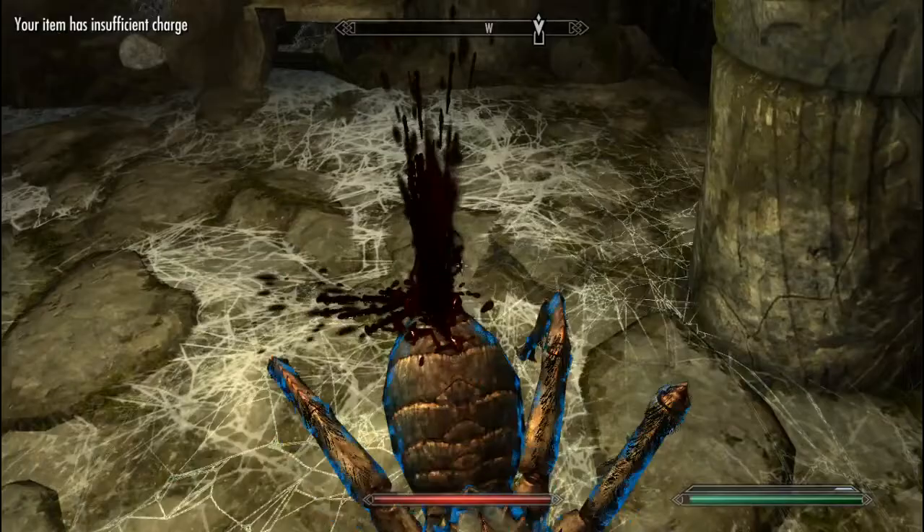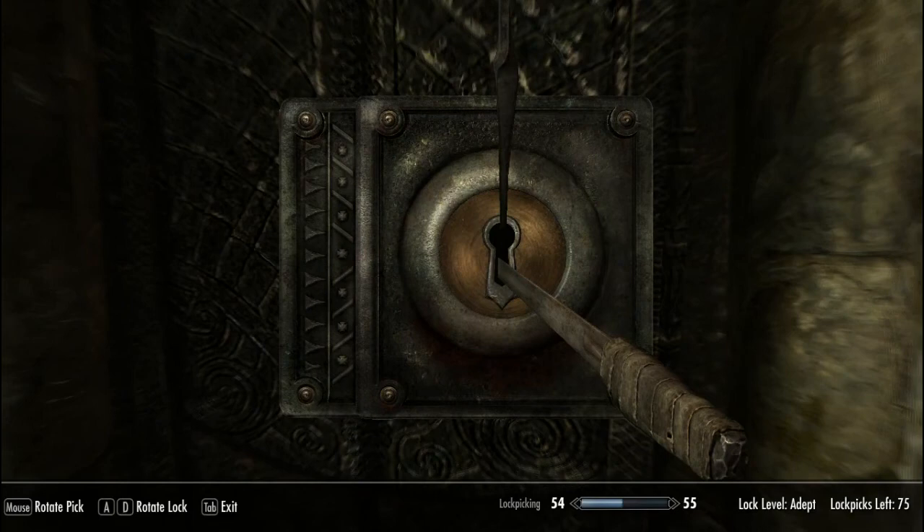Alright, in this room, if you want to open it with a lock, it's not really necessary. There's just a potion in there, I think, and maybe a bit of armour. Nothing special though, so you can probably choose to ignore it if you want.